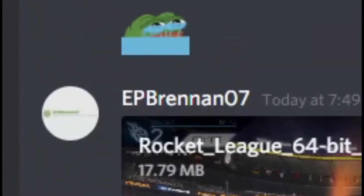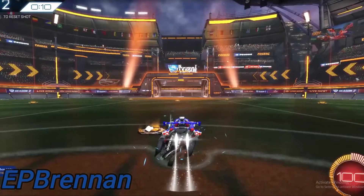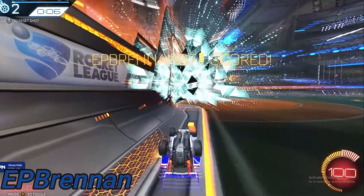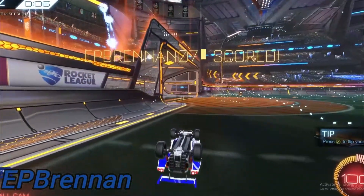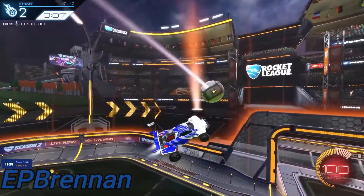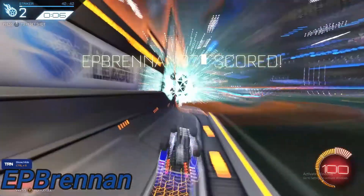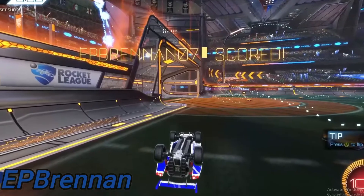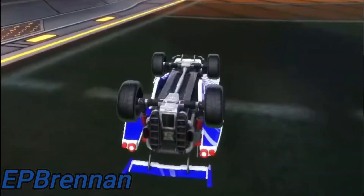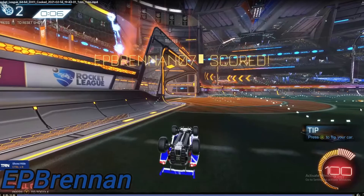Next up, we got E.P. Brandon. We got another training clip, but let's play the clip and see what it's about. He goes up to the ball — no ball cam, by the way — and gets a nasty read off the backboard. The thing that brings it down is that it was in free play. But he does have some positives: he did not have ball cam on and he read it perfectly, and it kind of was a hard touch because it came from the side. But the training aspect is not doing it for me. Out of 10, I'm going to rate this one a 5. Definitely could have been improved if it was in a game. Thank you, E.P. Brandon, for submitting.